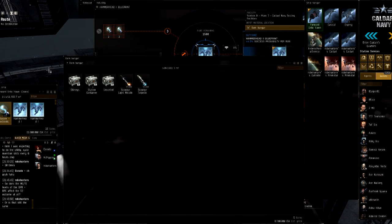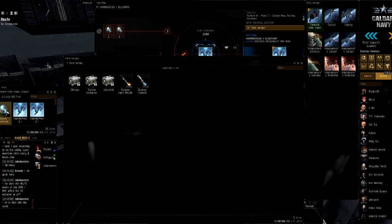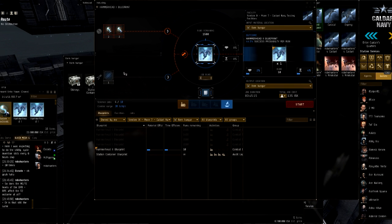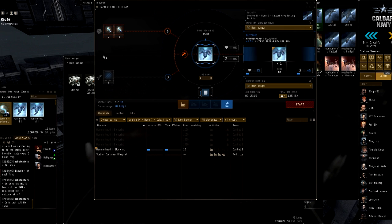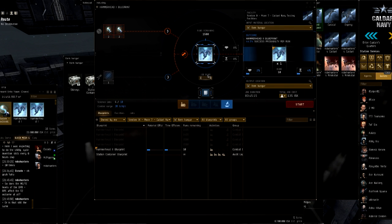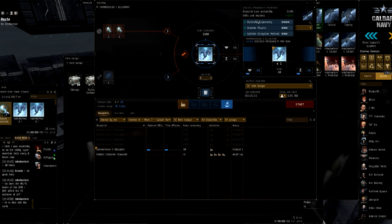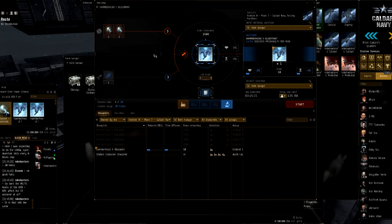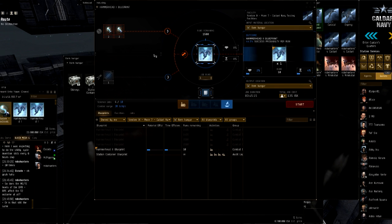Here we are in everyone's favorite station — it's like that Walmart in the bad part of town, because as soon as you undock everyone's trying to kill you. Jita 4-4. We have this BPC here, and I absolutely love this. You can see the outcome shows 44.5% success probability per run. And that's another thing I forgot to mention — before, with a 44.5% chance, literally half the time you'd get runs where like eight things fail and you miss an entire cycle so you can't really produce anything. Very obnoxious.